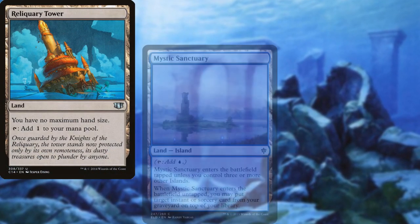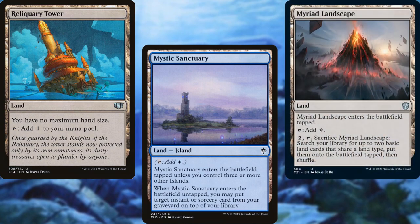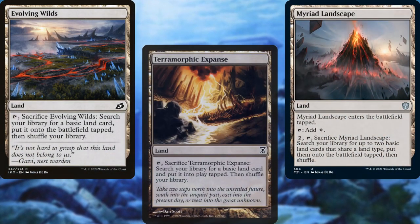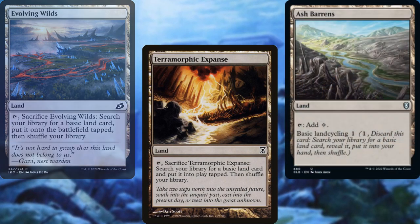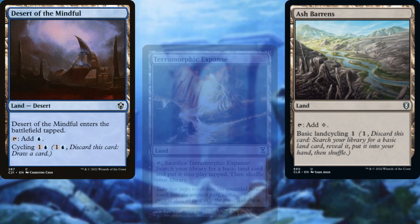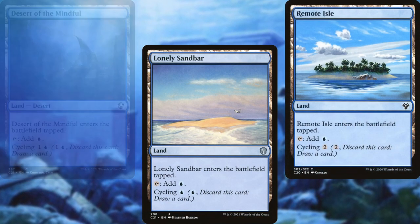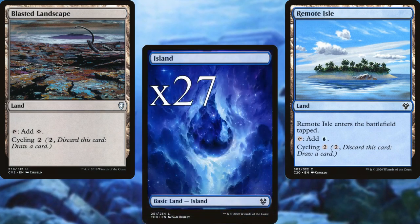For lands, we have Reliquary Tower; Mystic Sanctuary to replay a spell as needed; Myriad Landscape for ramp; Evolving Wilds; Terramorphic Expanse; and Ash Barrens to shuffle our library as needed; Desert of the Mindful, Lonely Sandbar, Remote Isle, and Blasted Landscape for cycling; and 27 Islands.